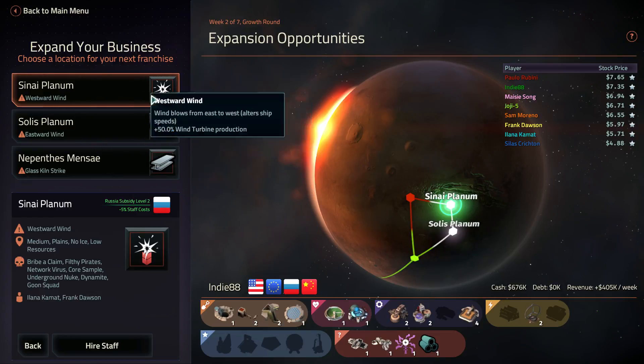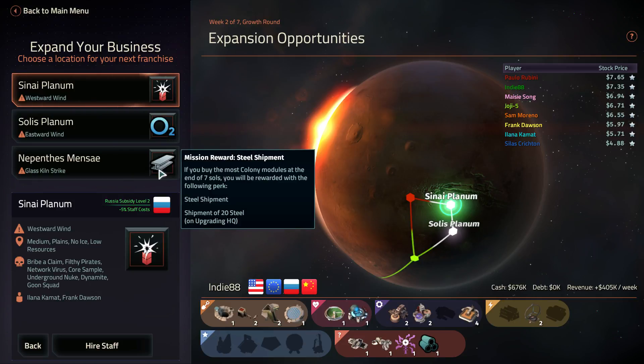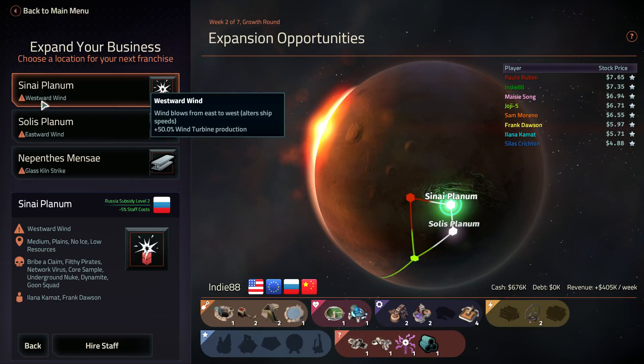So the one I'm going to take is this one here. The bonus for this is a free underground nuke per game, as opposed to a shipment of oxygen and a shipment of steel, which seems like next to nothing. There's a buff to wind turbine production but also ship speeds are going to be reduced. Wind blows from east to west. Okay, we're going for that one.